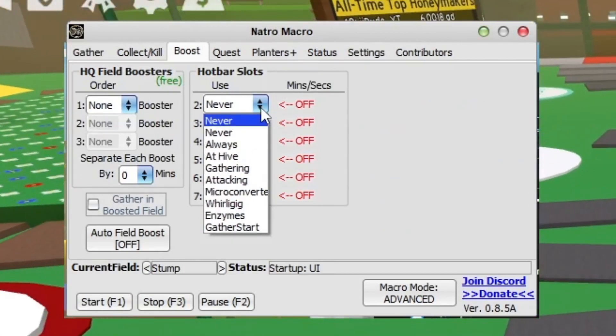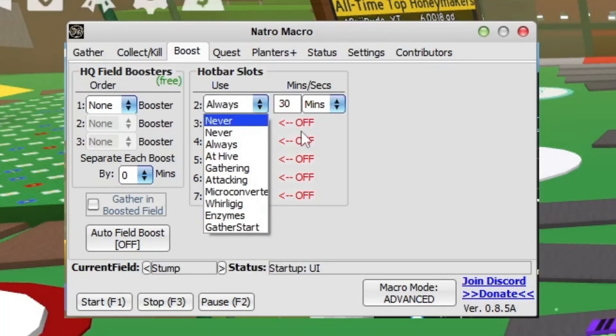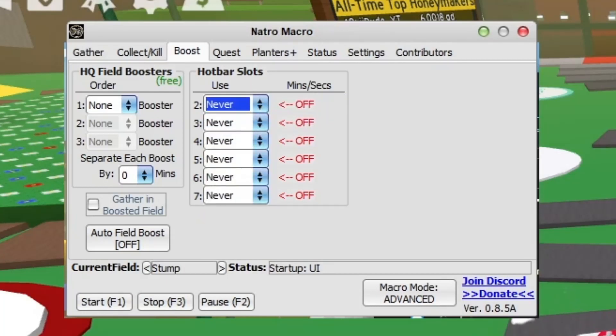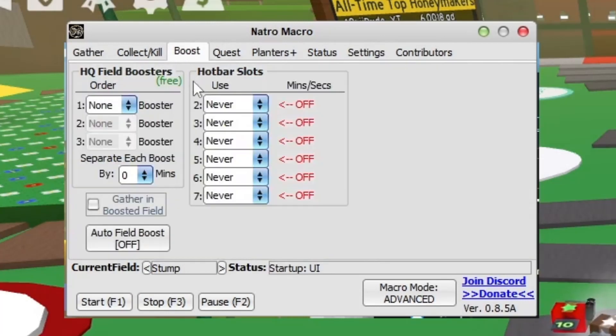You can change things like hotbar slots - you can set them to always, and set when to activate. For example, if you want to do gumdrops infinitely when you're on the field, go ahead. However, I'm not going to do that because I'm not rich enough in gumdrops or any material to just keep using it. If you need any help, please comment down below, or maybe even DM Festive Trippy on my Discord server.